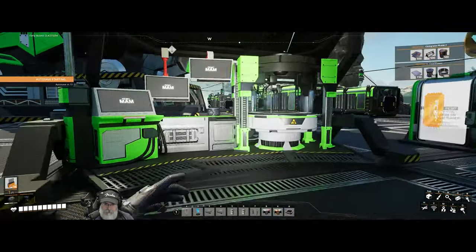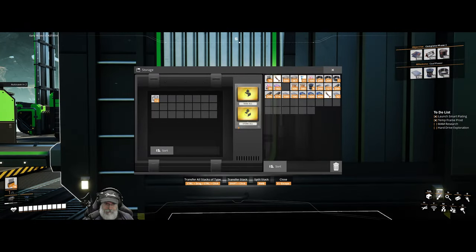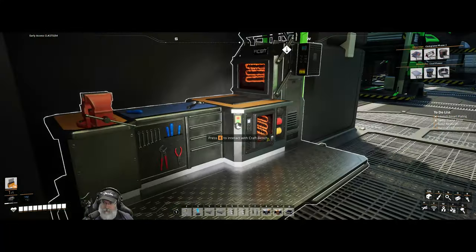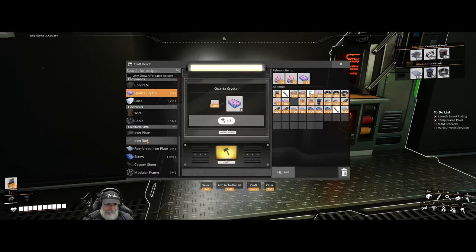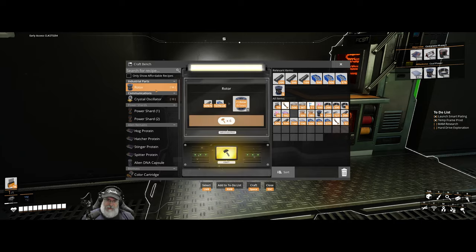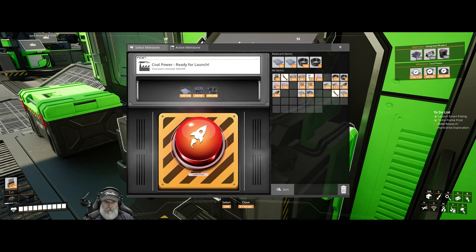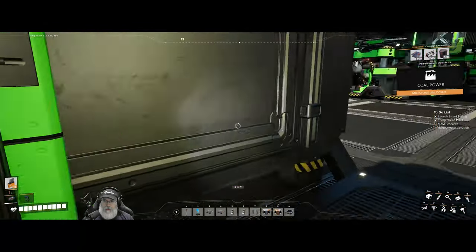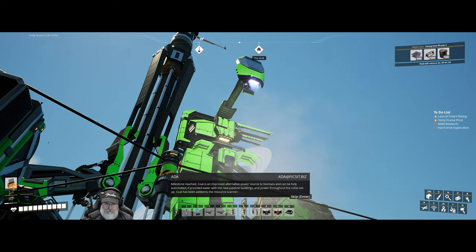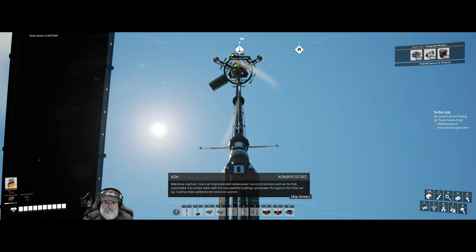Let's select this milestone. We need 100 frames for that as well and we have 12, so it'll be a little bit longer. I want to get that vehicle before we go exploring so I might make those manually. While we're waiting, let's get 50 rotors made up. I don't really want to take away from what's being manufactured upstairs. Alright, we have 50 rotors. Let's put everything in here and we are now in the coal era. Milestone reached.